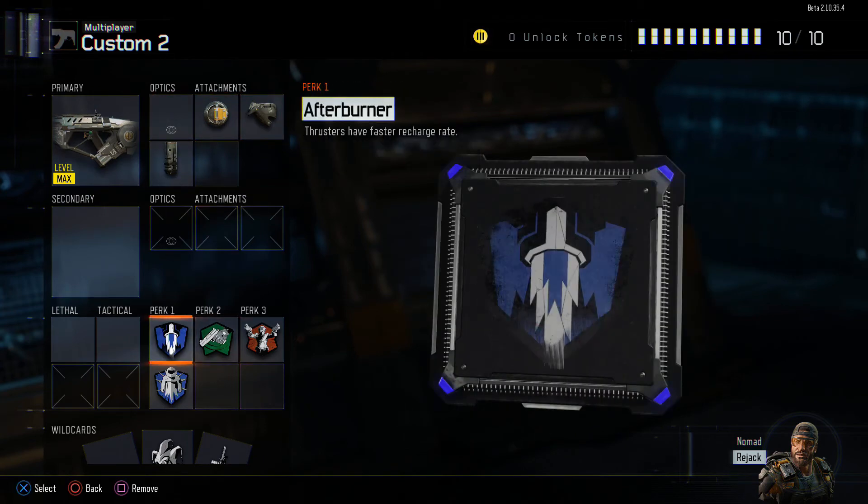As you can see I've got my own camo on, and you can't forget about your perks. Everyone is always focused on getting a good gun, but guns are important — perks are most important. You need good perks to help you out in the game, and everyone forgets about them.